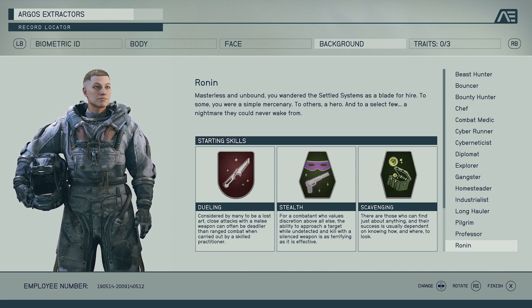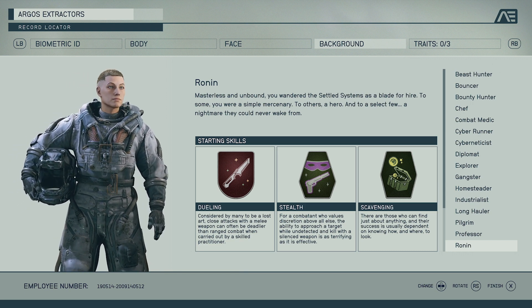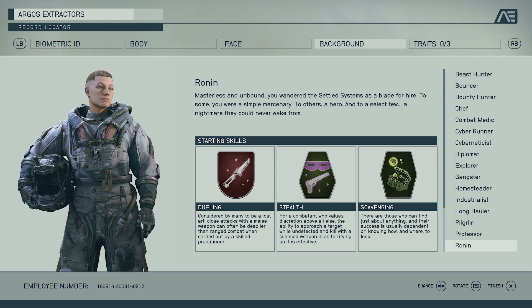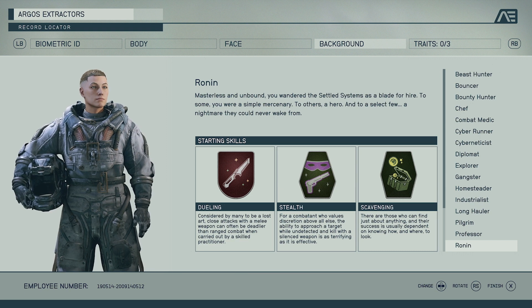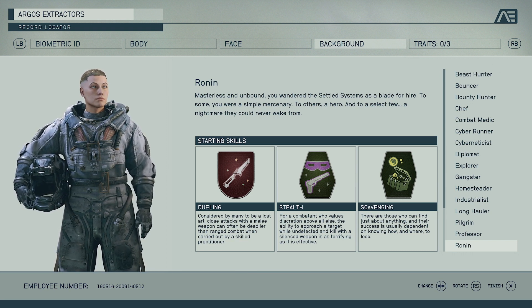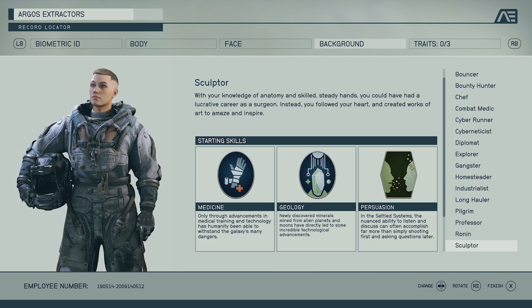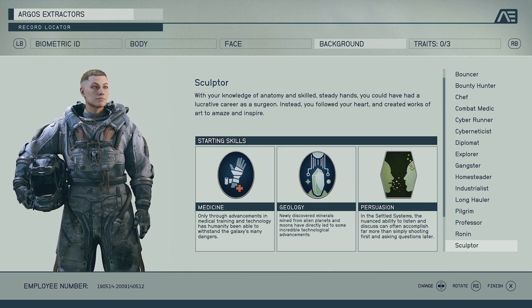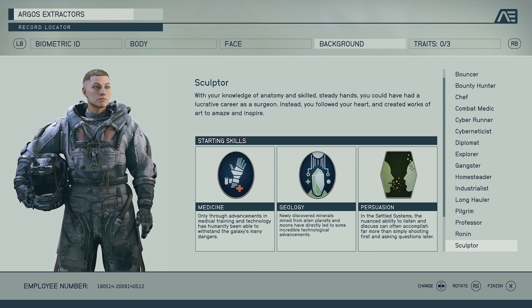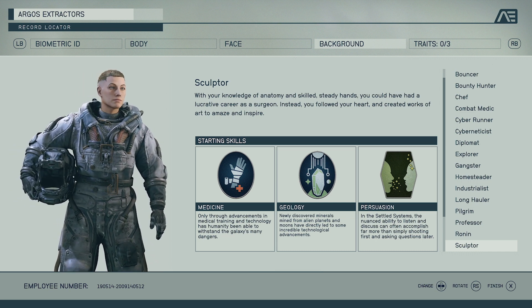Next up we have Ronin, which is another type of stealthy class. We've got the Stealth perk, Dueling so you get more damage with a close-quarter melee weapon, and Scavenging — kind of like a rogue from World of Warcraft, more focus on attacking from stealth rather than just pickpocketing. Sculptor feels like another reserved class — Persuasion for conversations, Medicine to make yourself feel healthier, and the Geology perk. A reserved class with some interesting perks.